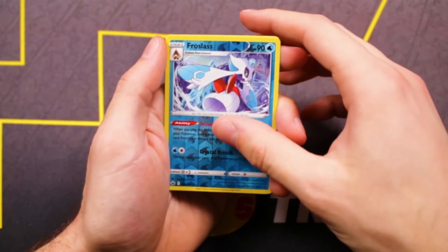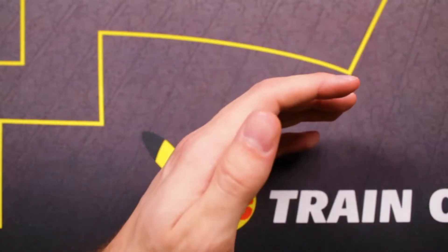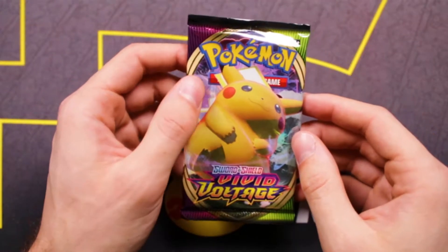The Reverse is a Frostlass. And can we get one pack magic? No, it is an Ampharos non-holo. But that's all right, because next up we have our Vivid Voltage.